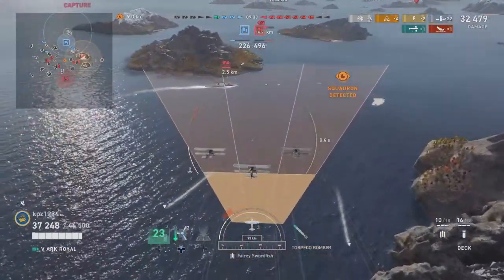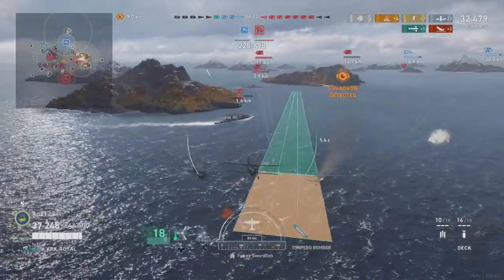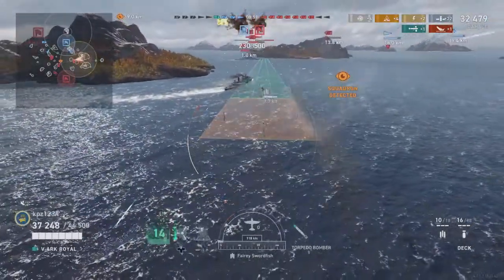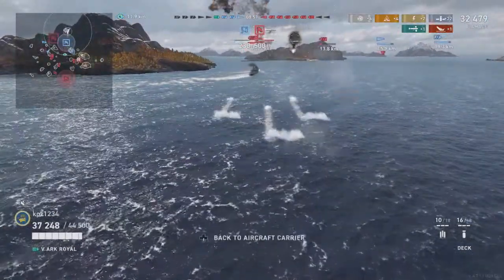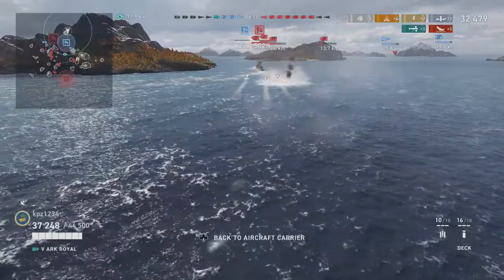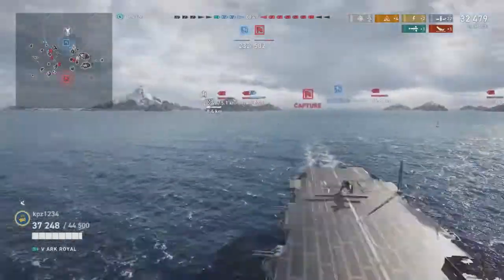Here is an example of me trying to do a torpedo drop against a Perth. The Perth is too agile for these torpedoes. Even though we had that drop half narrowed up as much as we could, the Perth is just going to turn away and evade.